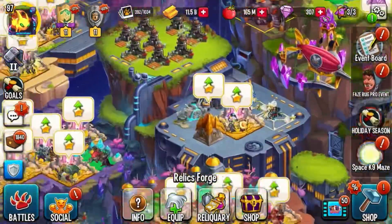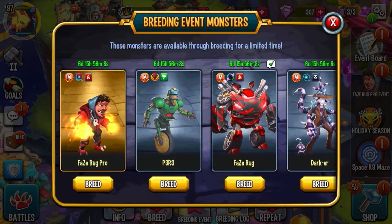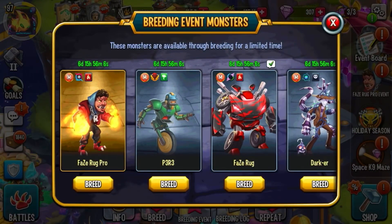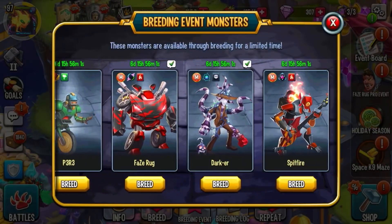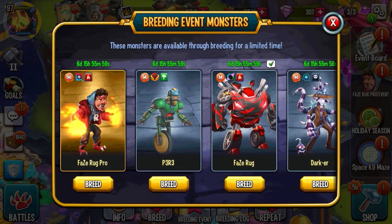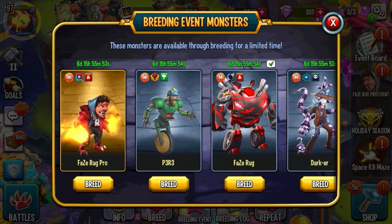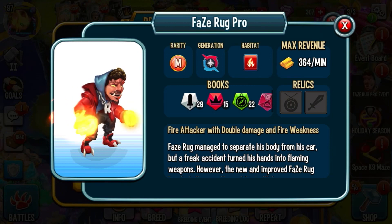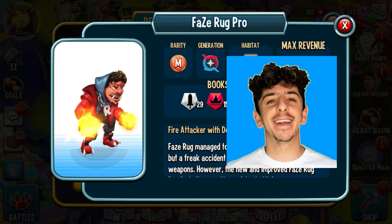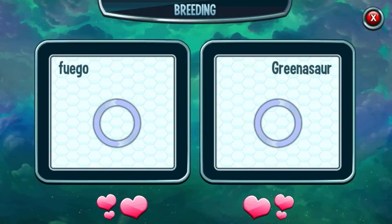That's the maze. Now for the final monster — holy crap, they added a new FazeRug monster. It's called the FazeRug Pro. FazeRug's first monster was just like a transformer, but now they actually gave him an Epic monster. Look at him — it's literally Rug himself, literally Brian. It's a Fire Galactic Era Mythic monster and it looks just like him.